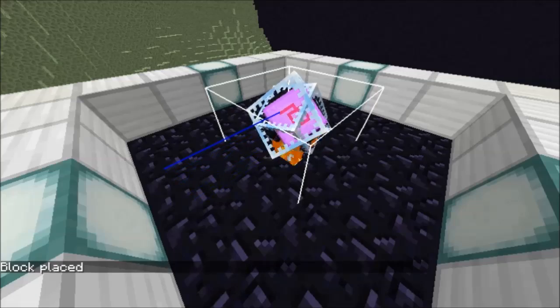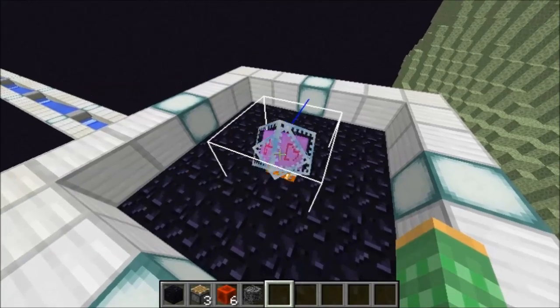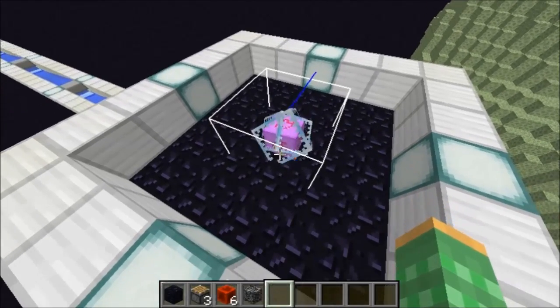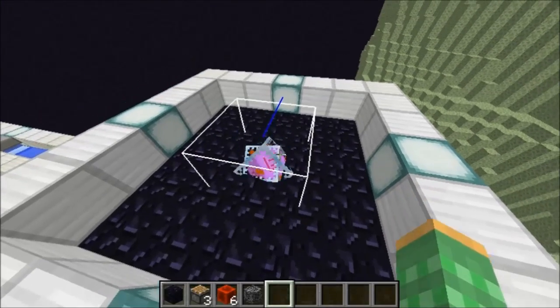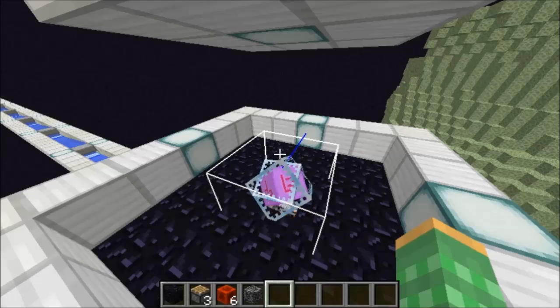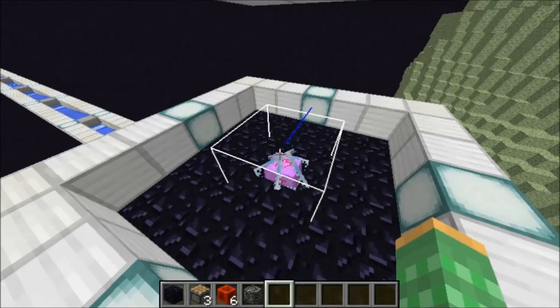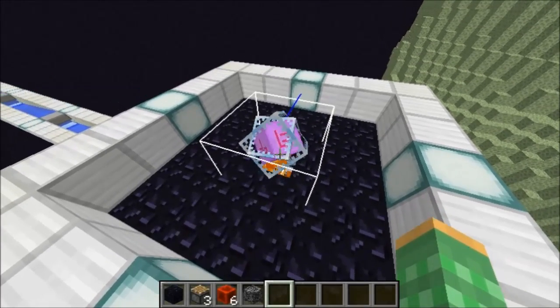This allows us to quickly have the sand removed from the obsidian platform. Once the sand block becomes a falling sand entity and falls through the hole, we can refresh the obsidian platform, and we do not have to worry about the platform removing the sand block, since the sand block is no longer a block but a falling sand entity, and is not affected by the obsidian platform being refreshed.